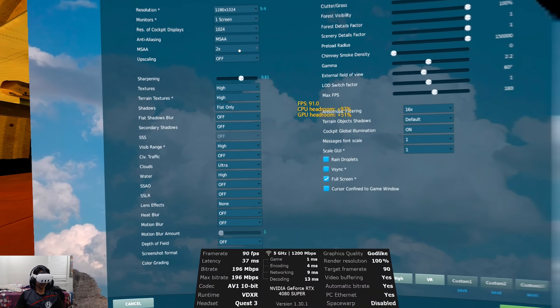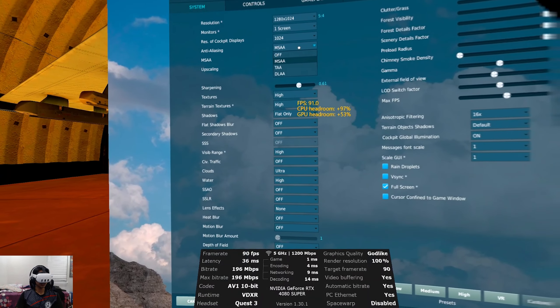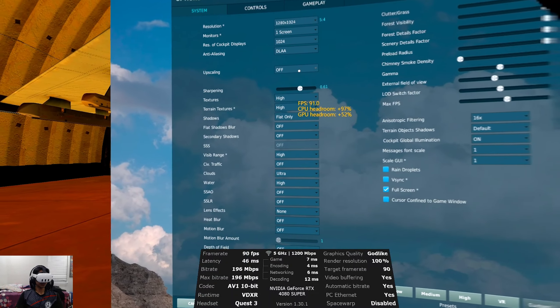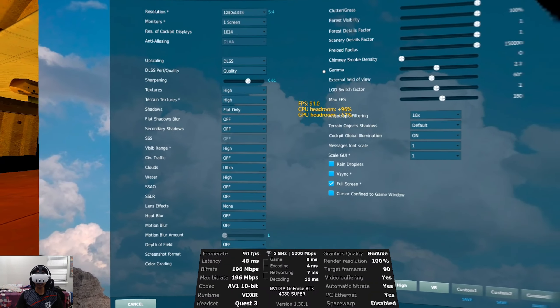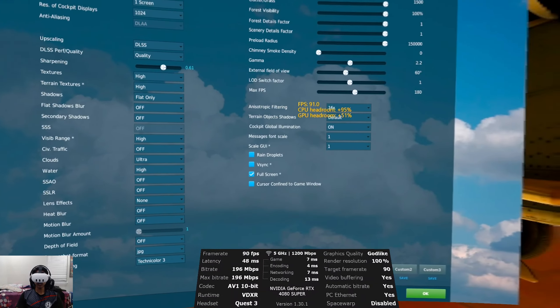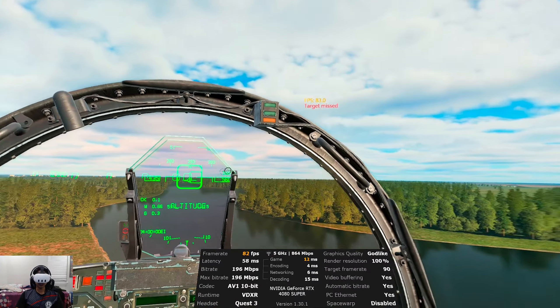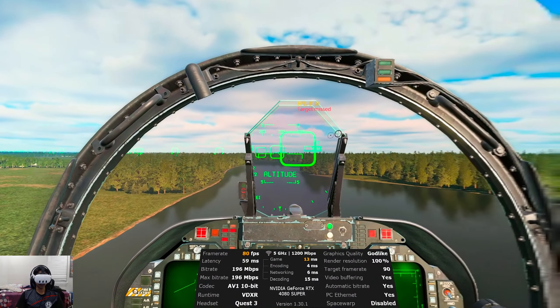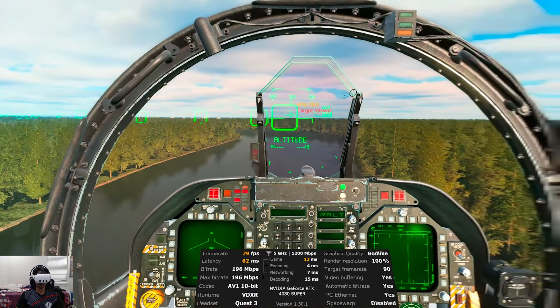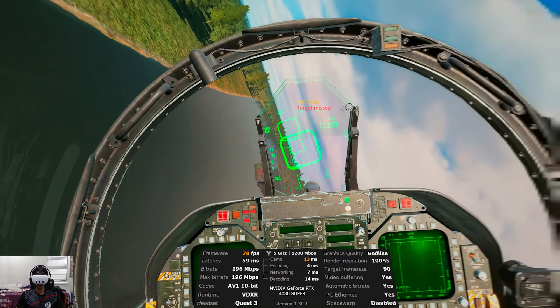For the second preset, we are just going to change the type of anti-aliasing from MSAA to DLAA with upscaling with DLSS — that's all NVIDIA magic right there. Hit OK and run the same River Run again. On the ground we have 80 frames per second right now — it jumped up, that's an extra 10 frames. Latency also looks like it has decreased a bit.